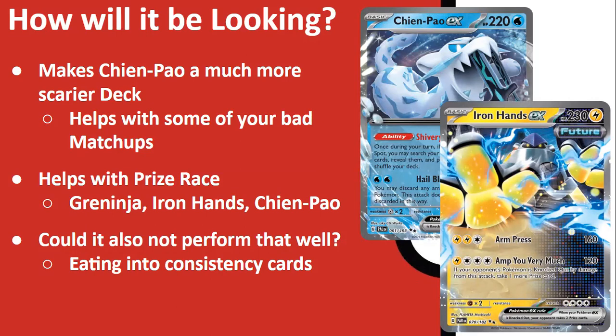Iron Hands has arguably one of the best attack names for a Pokémon ever. It does 120 damage for a Lightning and three Colorless energies, and when you knock out one of your opponent's Pokémon you get to take more prizes. This can really help your bad matchups — the likes of Lost Box, Gardevoir, and even Lugia — easily moving them from even to favorable, or unfavorable to at least slightly unfavorable or even.